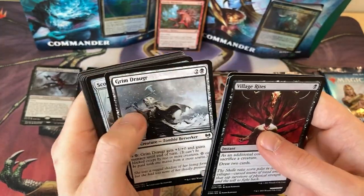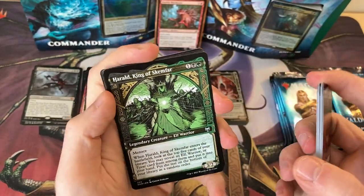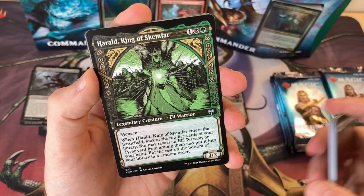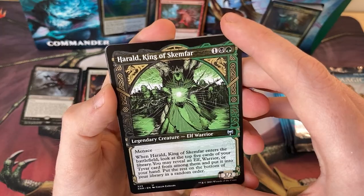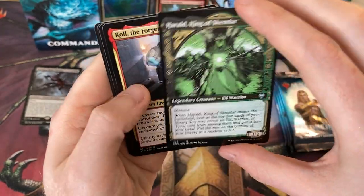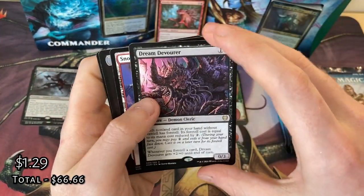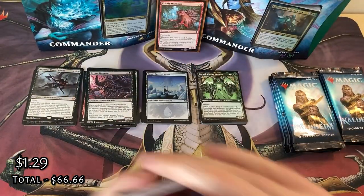Let's go through these. Grim Draugr, Snow Berserker. Got Harald, King of Skemfar in that alternate art — how amazing is that? Just the borders and the edging are awesome, so cool. Got another Col — that's an uncommon. And then another Foretell ramp Dream Devourer for the rare. Set that over here.